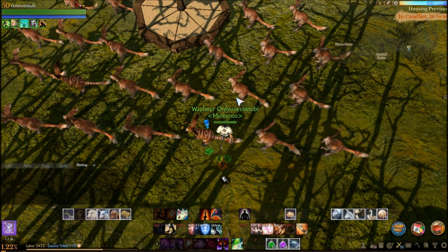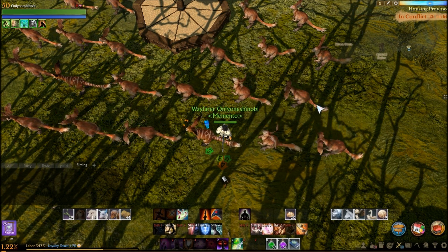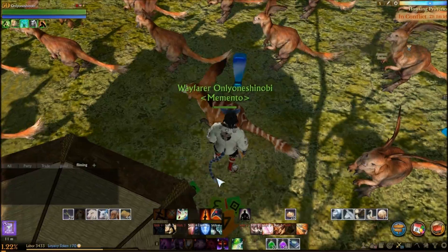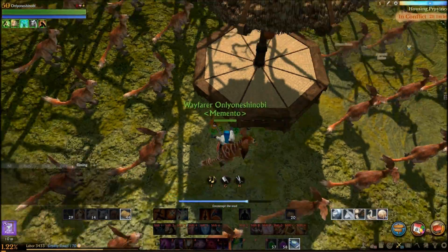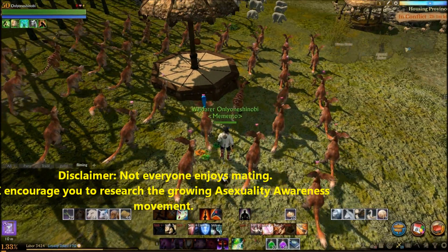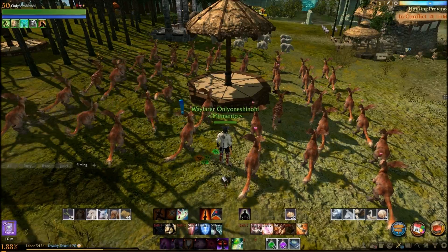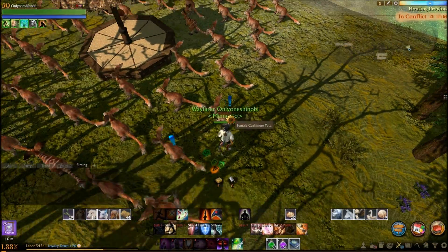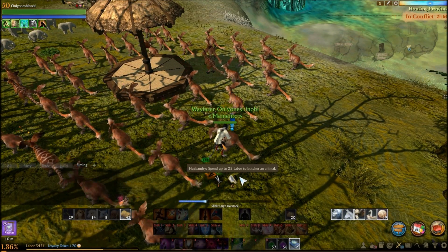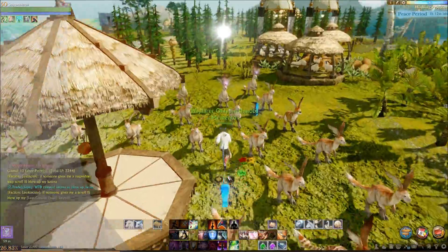Once they mate, you'll see hearts above the females' heads and they'll be jumping around because they're happy. They'll then turn into what's called a 'blushing yata female', which means the mating was successful. After that, you just wait — they'll be put on their cooldown timer as usual, and when that's finished we come back and see if any of them got pregnant.